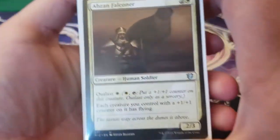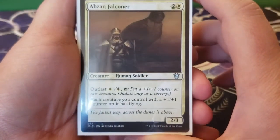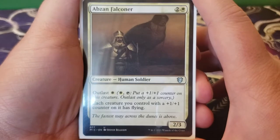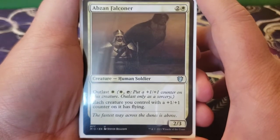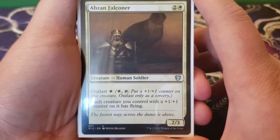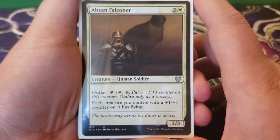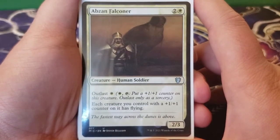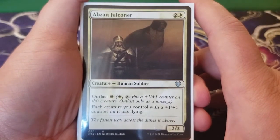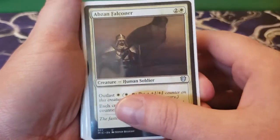Starting out with Abzan Falconer. This is two and a white for a 2/3 with Outlast. Outlast says you can tap one white and this creature to put a plus one, plus one counter on it, at sorcery speed. Each creature you control with a plus one, plus one counter on it has flying. With Lazel in play, instead of putting one plus one, plus one counter, you're actually going to be putting two. Anything that has plus one, plus one counters now has flying, so we get some more evasion — a really great card for this deck.